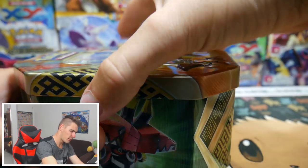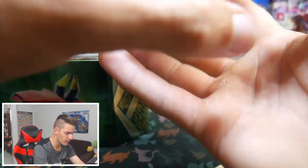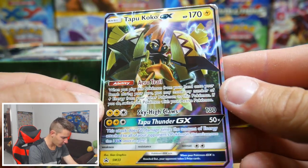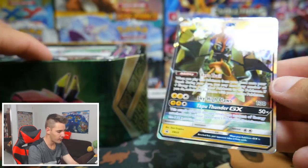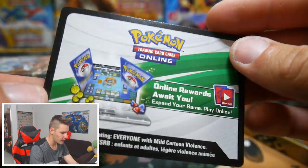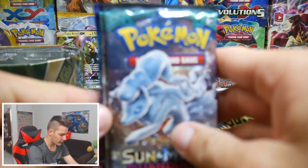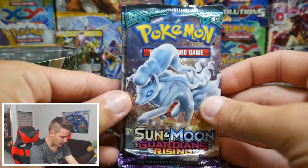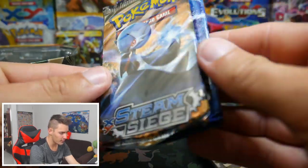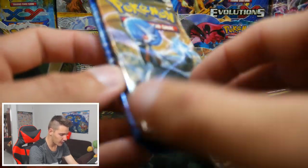I'm pretty sure it comes with some Guardians Rising — yeah, it looks like that on the top. So before I get into it, there's the Tapu Koko GX right there, very very nice. Here's a Koko — you guys can get this one on my Instagram, so go check that one out. And then we have four packs: we have Guardians Rising, another Guardians Rising, Evolutions, and a Steam Siege — very very nice, throwing it back to the Evolutions and Steam Siege.